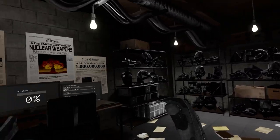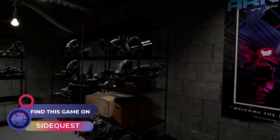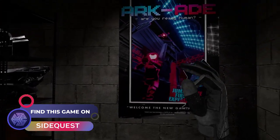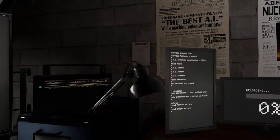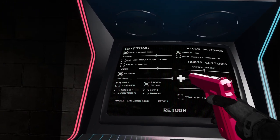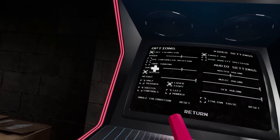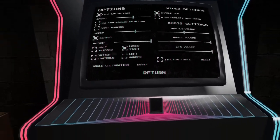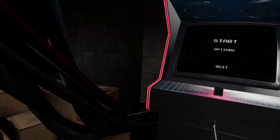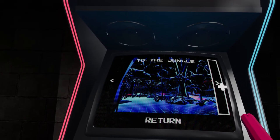Hey everybody, welcome back, this is Arc Aid. We are going to be shooting a whole bunch of stuff in virtual reality today. The graphics look pretty good — it's almost like we're in somebody's basement. There's free locomotion, snap turning, smooth seated mode, and quite a few other options. Let's hop right into this game and experience it together.